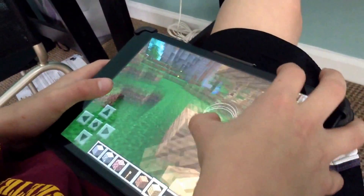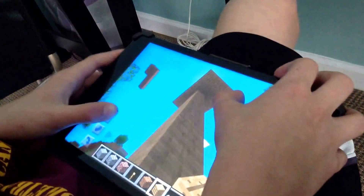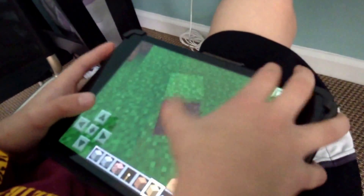Then you want to break these two blocks. Then put the block — the block that you've been stacking — right under it.